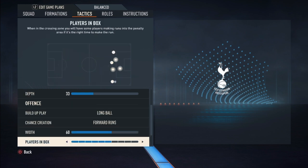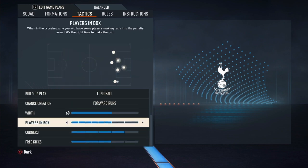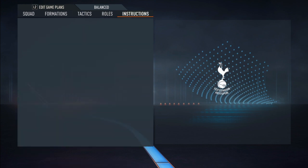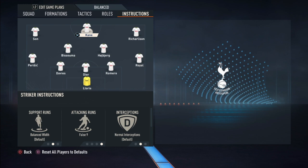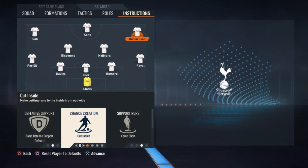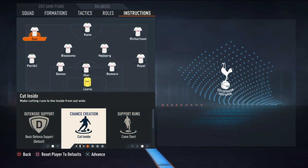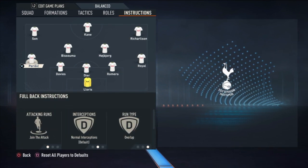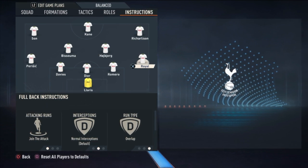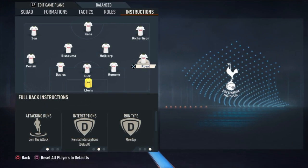Son does his work, Richarlison does his work — players in the box, everyone is on five. Free kicks on five, corners on five. The instructions now: Kane is a false nine, Richarlison comes short and cuts inside, same thing with Son — they cut inside and come short for the ball. Perisic joins the attack and overlaps because he's like a winger in the team, so basically they are playing with four wingers.